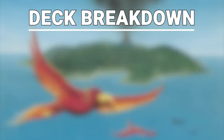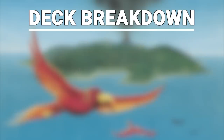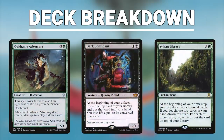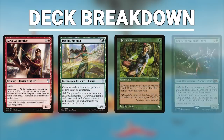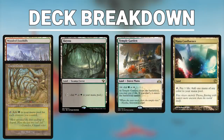We have a suite of removal and interaction in the form of Pyroblast, Red Elemental Blast, Veil of Summer, Abrupt Decay, Assassin's Trophy, Zealous Persecution, Fire Covenant, Deflecting Swat, and Force of Vigor. We have multiple tutors including Imperial Seal, Demonic Tutor, Diabolic Intent, Finale of Devastation, Eldritch Evolution, Vampiric Tutor, and Eladamri's Call. Our draw engines consist of Ohran Adversary, Dark Confidant, and Sylvan Library. Our game closers are Linvala Keeper of Silence, Sire of Insanity, Elesh Norn Grand Cenobite, and Inferno Titan. Finally, we have utility cards like Loyal Apprentice, Destiny Spinner, Quirion Ranger, Yisan the Wanderer Bard, Goblin Sharpshooter, Necromancy, Splinter Twin, and Dockside Extortionist. Our lands include a full suite of fetches, duals, shocks, rainbow lands, value lands, and basics.